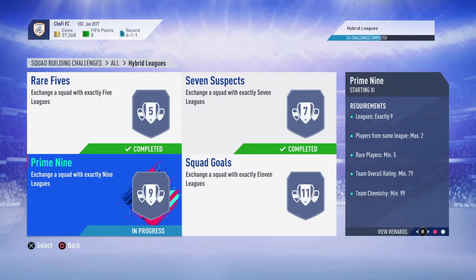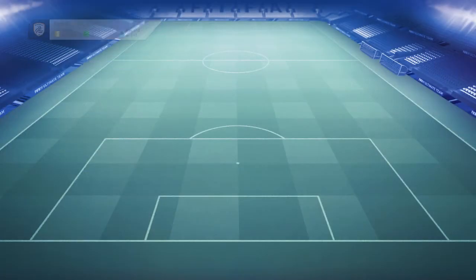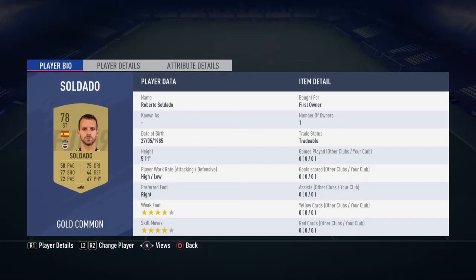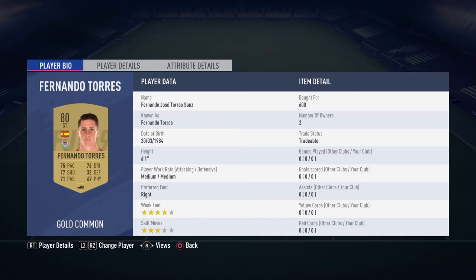Welcome back guys. Welcome to the Hybrid Leagues Prime 9 Squad Building Challenge. This one's pretty easy. We use all Spaniards and we're gonna start up with Soldado as a striker. And we got Fernando Torres as the other striker, Dani Olmo left mid.